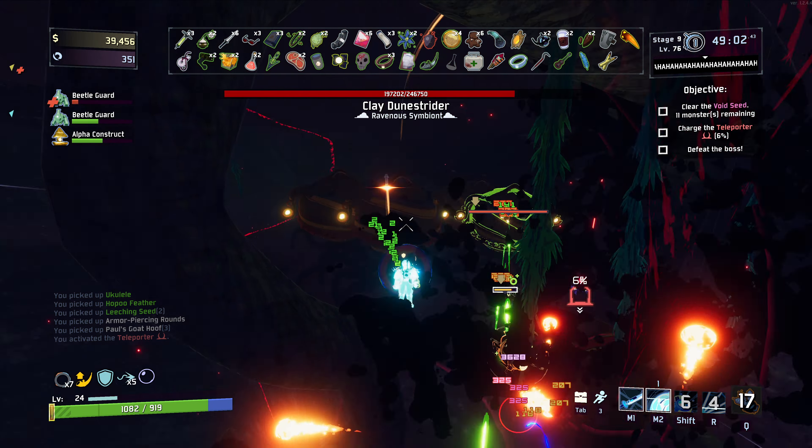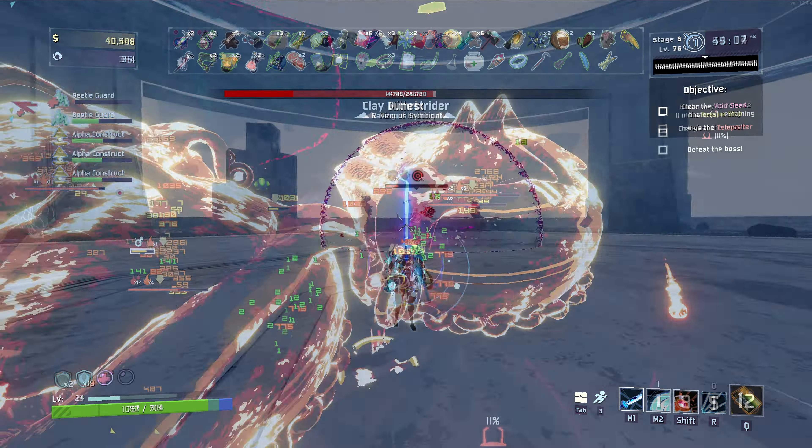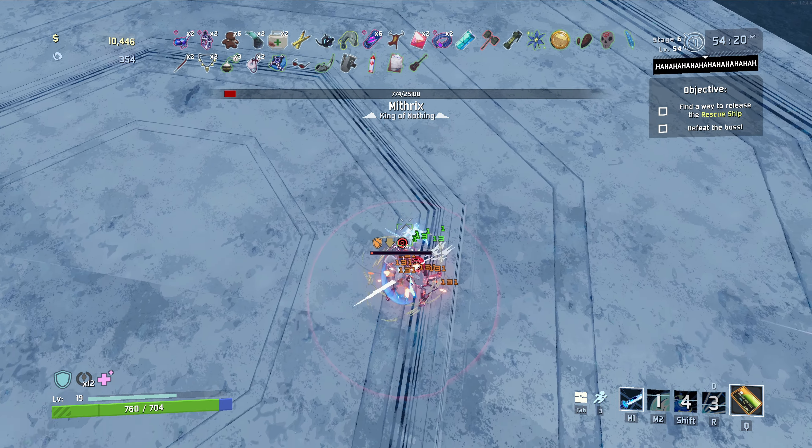Honestly, the best way to beat the game with the Mercenary is to loop through the stages and ignore the final boss. However, that's the direction for cowards. Just get good and dodge every instant kill move Mithrix throws at you.